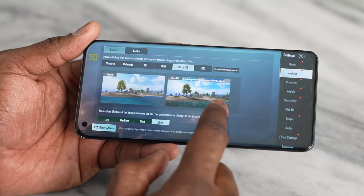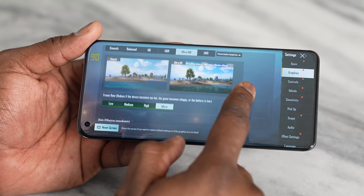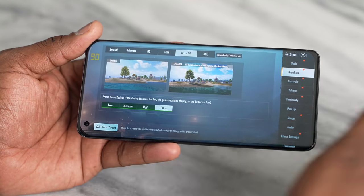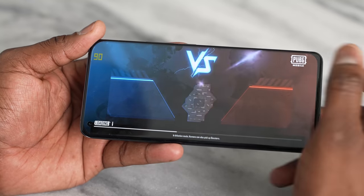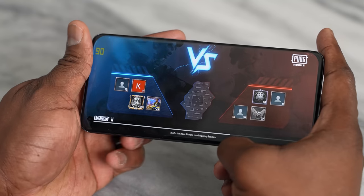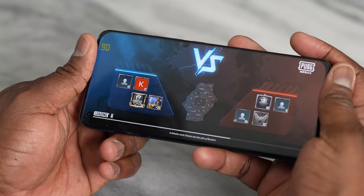You guys are big PUBG fans, and we had to run PUBG on two different settings. The first one is at Ultra HD with anti-aliasing on. You can see on screen it says 90 Hertz, because that's what the screen is showing as the refresh rate at that point in time. Let's check out some gameplay on PUBG Mobile.